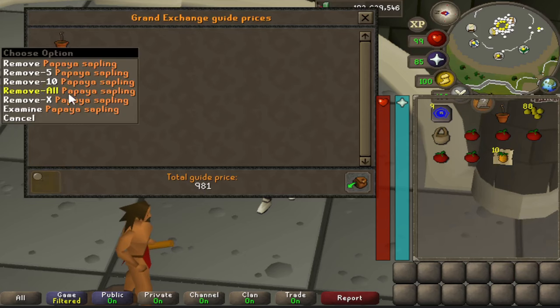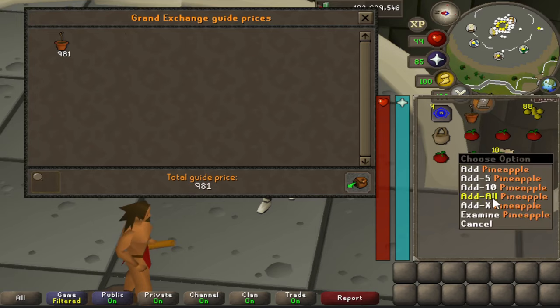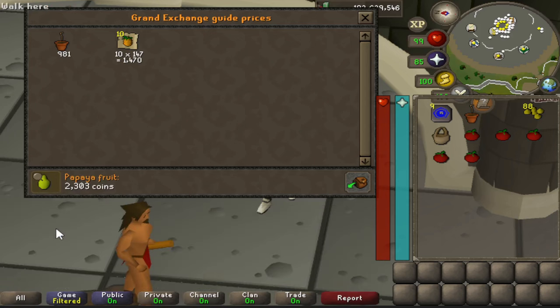The coconuts palm trees produce are about the same price as papayas. A papaya sapling costs just under 1k while a palm sapling is 17k. For one papaya sapling and 10 pineapples it's only going to cost you about 2,500 GP, and once fully grown you can repeatedly pick the papaya tree for six papayas — right now they're going for about 2,300 GP each, that's almost 14k per tree.